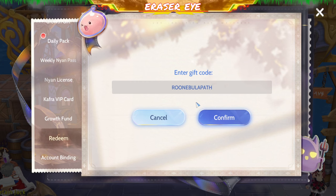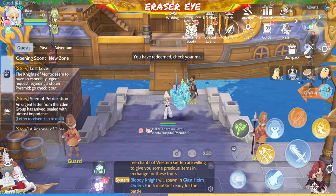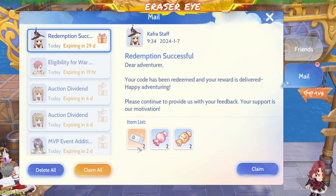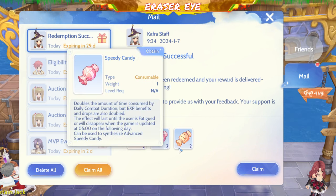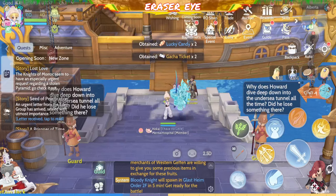ROO Nebula Path. ROO Nebula Path is for your character settings to get stronger. Let's check what we received: we have two gadget tickets for costumes, two speedy candies, and two lucky candies.